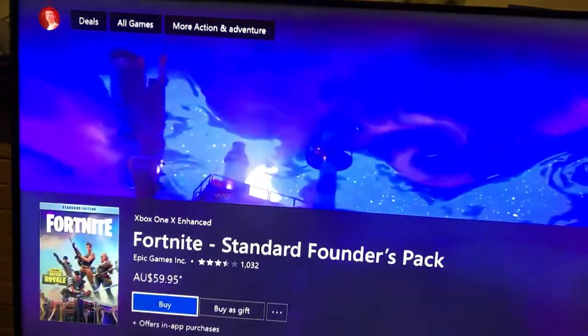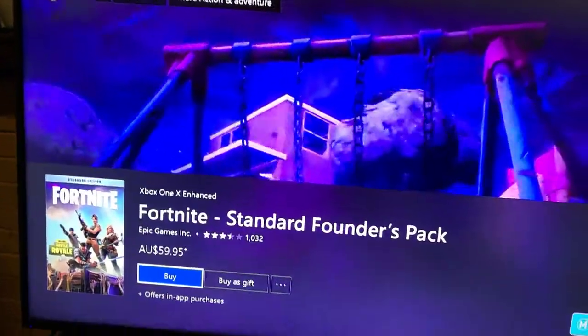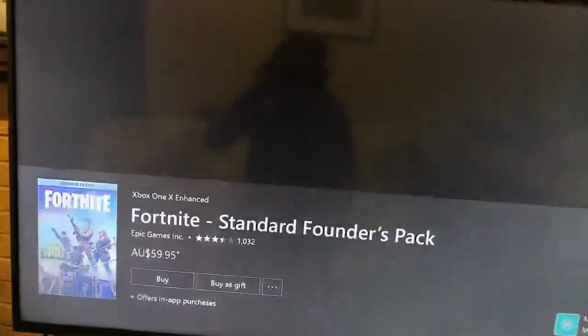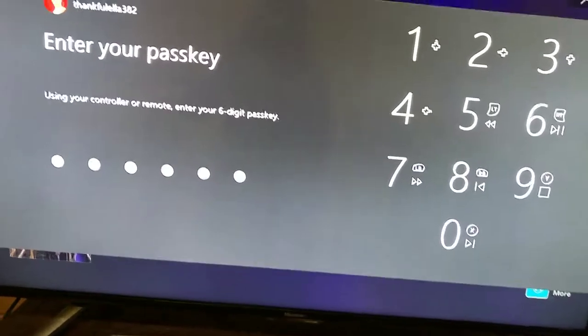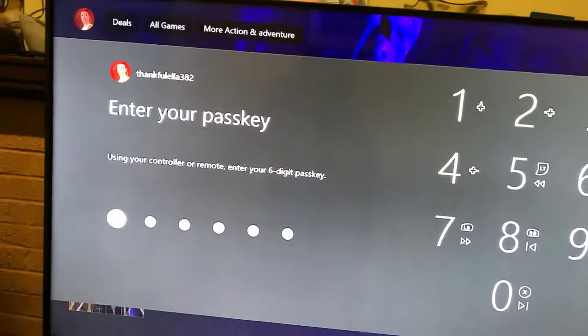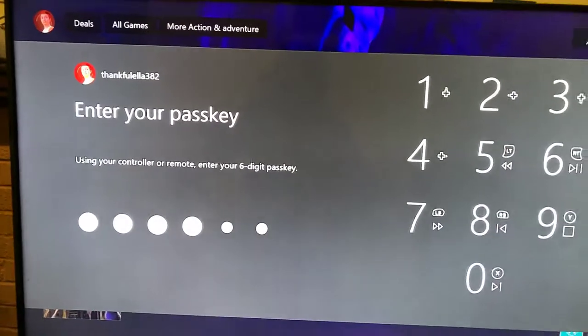Then you just click buy — press A on buy. You just click A on buy.